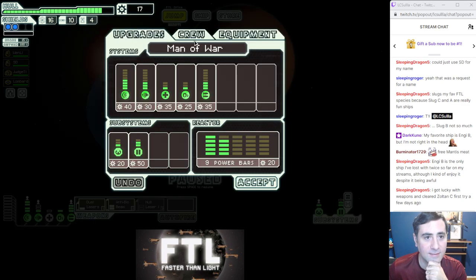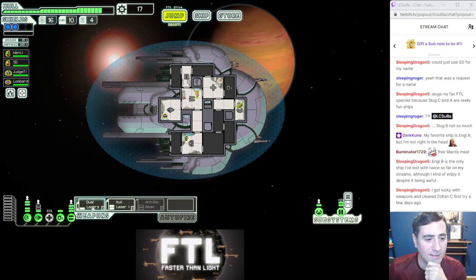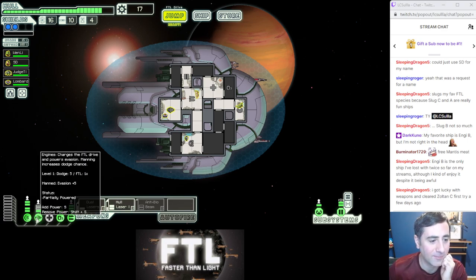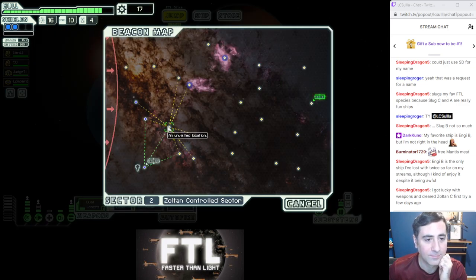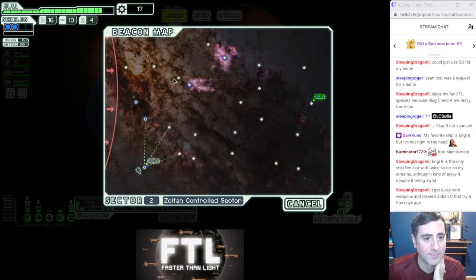We don't need crew. We have the option to get the defensive drone maybe, but I feel the need to upgrade weapons too. I would really like to get this hull laser, and I can afford it if I sell the breach bomb — I think that's worth doing. That gets me up to four shots and then we're good on weapons for a while. I think that's the play — sell the breach bomb and run this. So I have four shots and then we can keep bio-beaming people longer. I would dearly like cloaking but it's so expensive early in the game. So sell the breach, buy the laser — little extra tidbits for the ship.